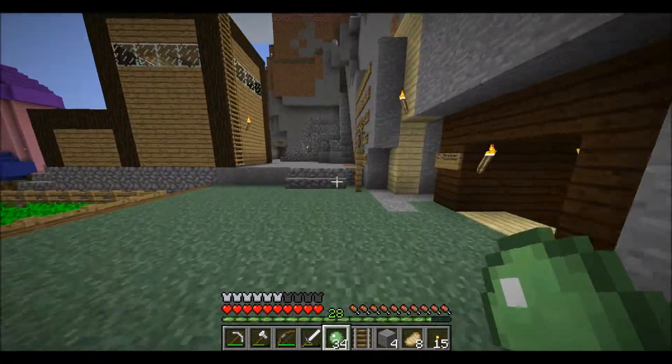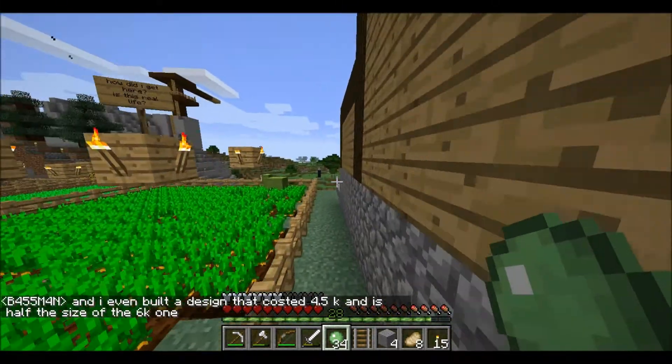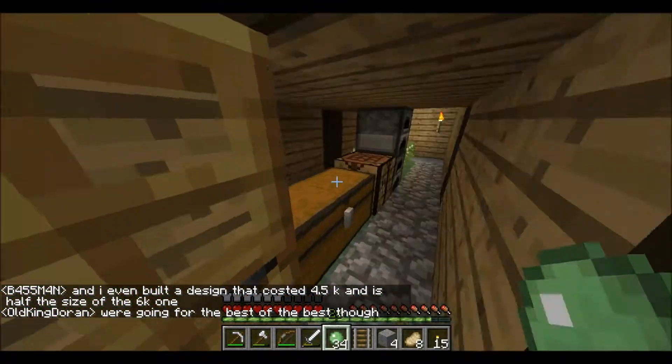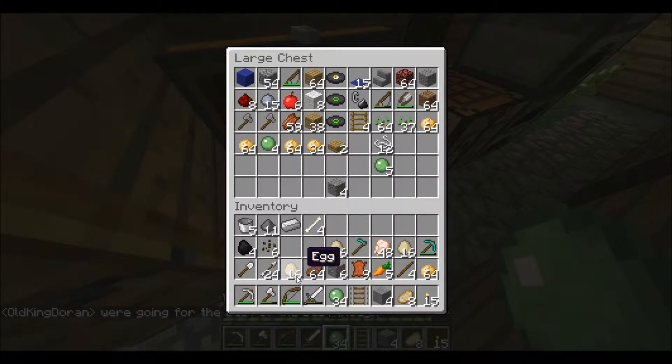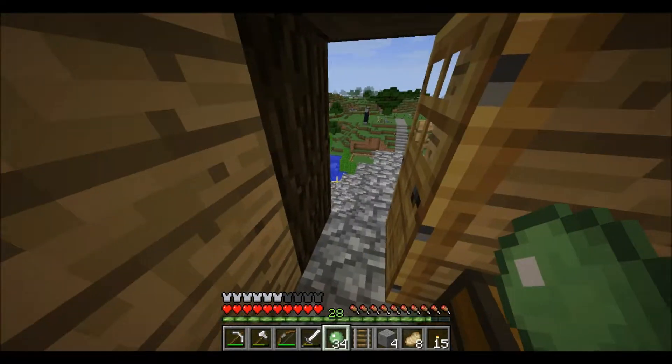Well, it's quite simple really. All you need is a minecart, one piece of track, a pick — diamond, iron — as long as it'll dig through whatever you need to dig through, and a hopper.